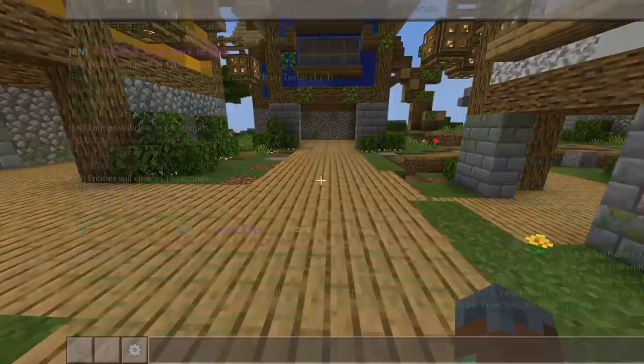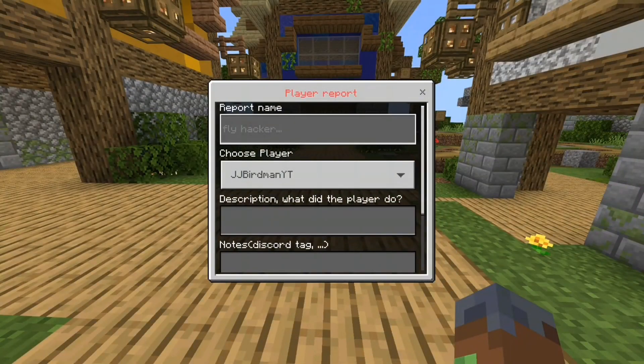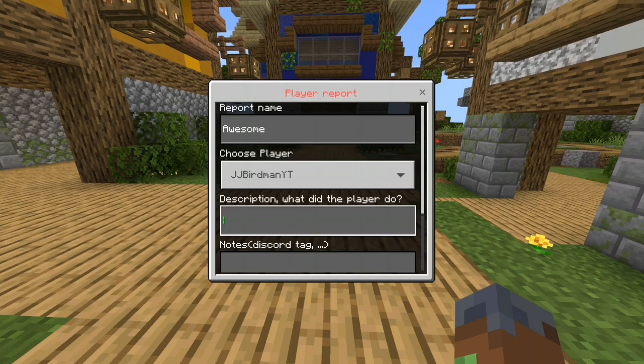Let me walk you through slash reports. Players can execute slash report, then choose a report name — for example, 'awesomeness' — and then choose a player. Obviously I'm the only one online. Then they fill in what the player did — for example, 'too awesome.'